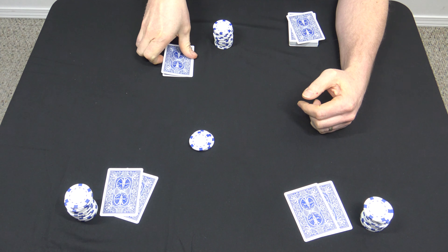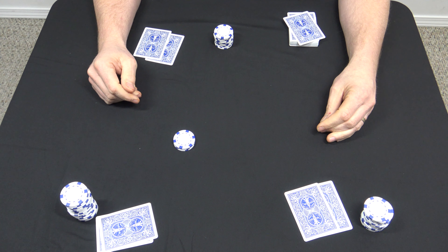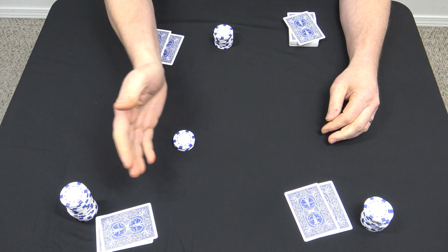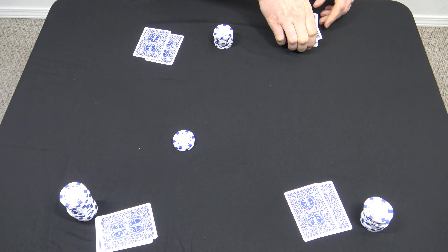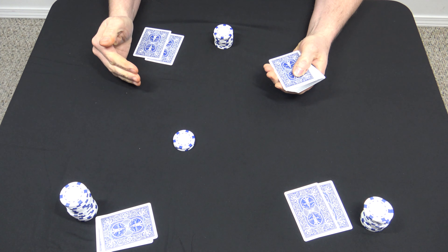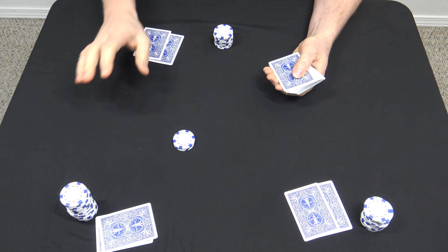Whatever players are in — in this case it's these two players — they're going to swap cards without letting any other players look. So they swap cards, look at each other's hands, and determine the winner, which is this player here holding the flush. Then they give each other their cards back.